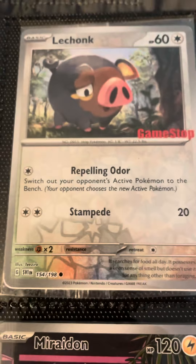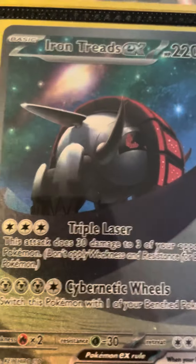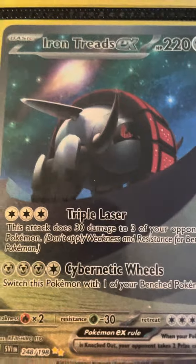GameStop Exclusive, the Chunk, Grey Tusk, Ditto, Deoxys — however you pronounce it — they also have Iron Treads EX.